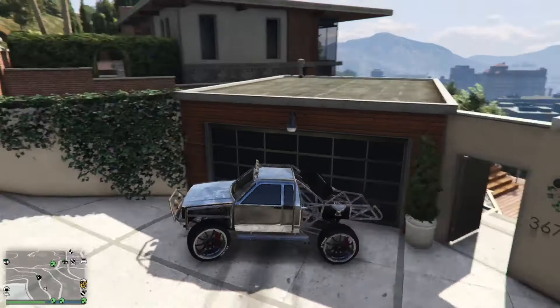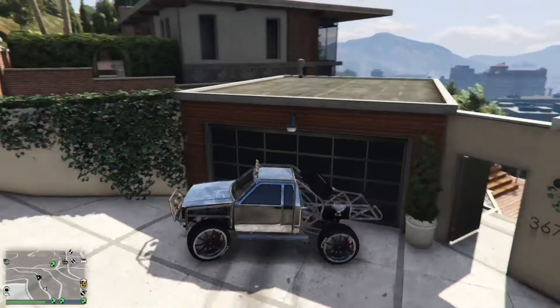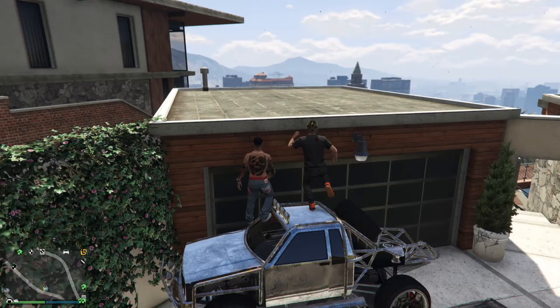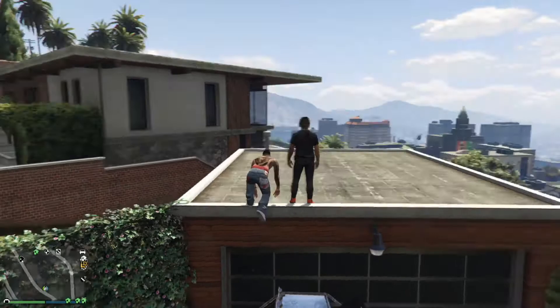I'm going to be starting with Franklin's house since he's the first playable character in story mode. You're also going to need the up-and-automizer, but only for Franklin's house. The first step is to get on the roof. I just parked the truck next to the garage and then climbed, but you guys got more money than me — you can use your oppressors, deluxos, or helicopters to get on top.